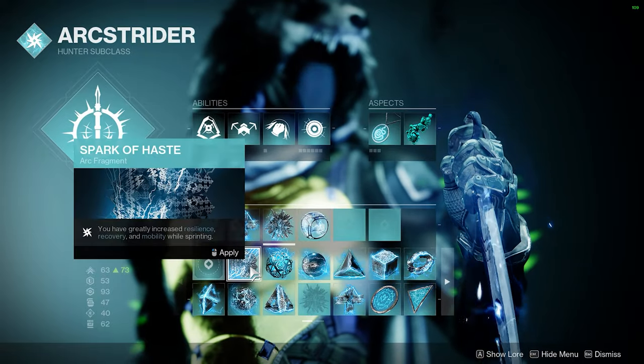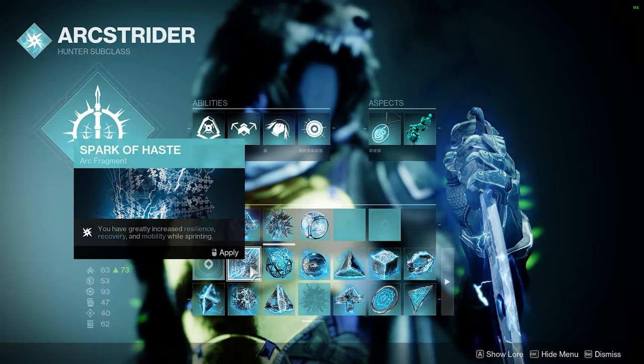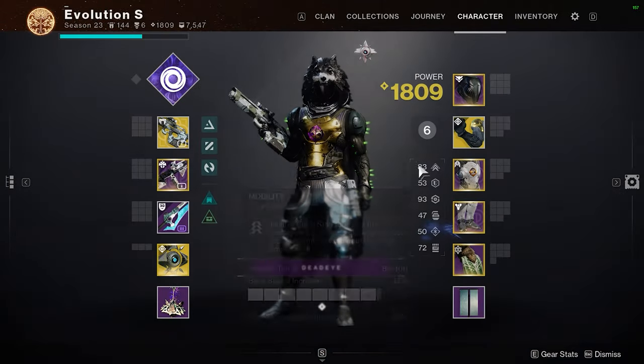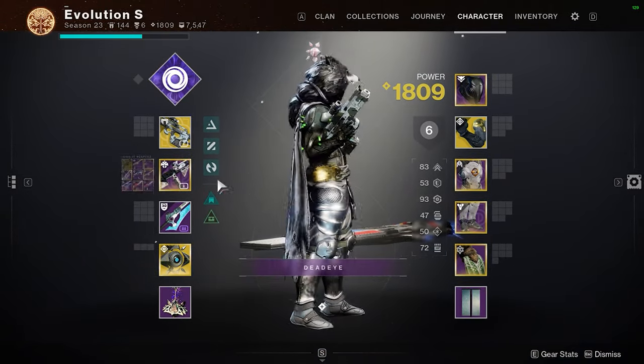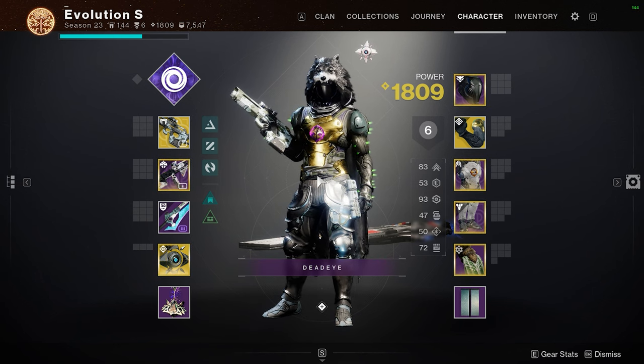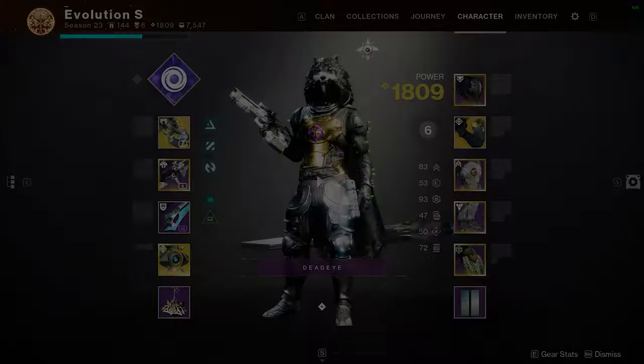On Arc Strider you can put on Spark of Recharge and Spark of Focus, and add in Spark of Haste as well — so when you dodge or when you're sprinting you have increased mobility, useful if you don't have max mobility. Hope you guys enjoyed this video; if you did, leave a like and subscribe. Peace.